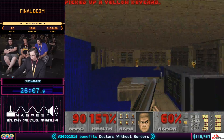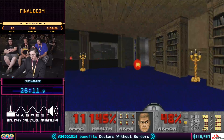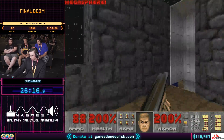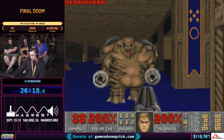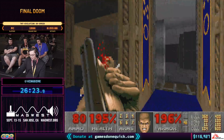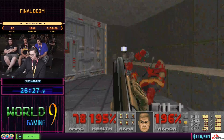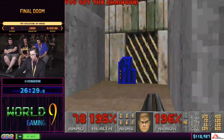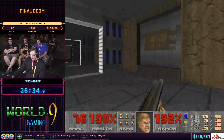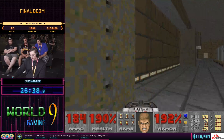We're going to take out a couple of monsters and then go into a secret area to top off our health with a Megasphere, getting ourselves to 200%. You have to be really careful with Mancubi from close range because two main fireballs combined can do 128 damage, and since they shoot three volleys they can go up to 384 damage if you're not able to get out of the way quickly enough.